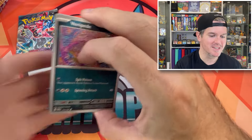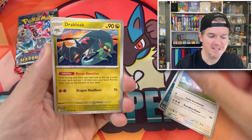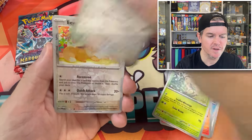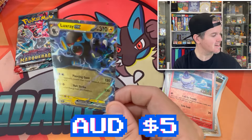Chansey. Drakloak — apparently a bit of playability in that Drakloak. Beautiful Leafeon, Swanner. The Eevee in the reverse. Litwick. And a Luxray EX. The hits are coming — we've got a good batch here guys.